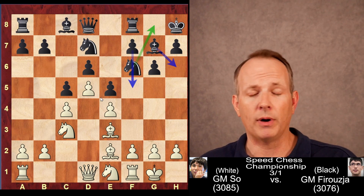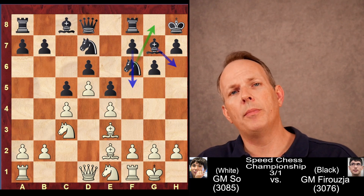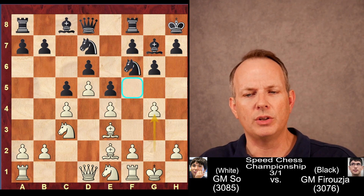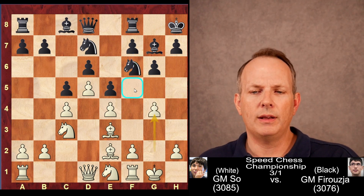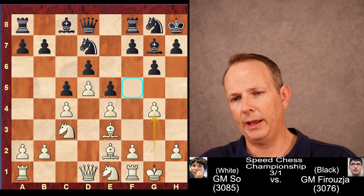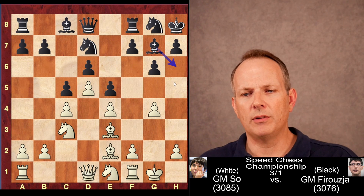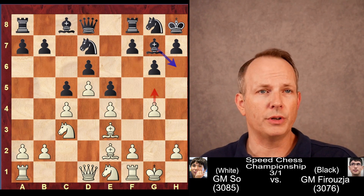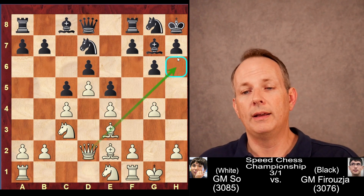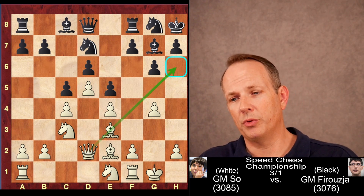The idea is to play the Knight to G8 to clear the way for the pawn to go to F5, but also to support Bishop to H6. You'll notice this Bishop at G7 is quite bad — it's blocked by the pawn on E5 — so he would love to trade it off for the Bishop at E3. But here Wesley plays the not very common move G4, clamping down on the F5 square, trying to make it harder for Firouzja to play the move he wants. The Knight goes back to G8. He can play Bishop H6 now, but after Queen D2, Wesley So controls the H6 square, so Firouzja could not trade off the Bishop with Bishop to H6.